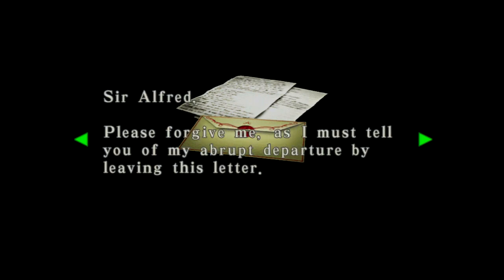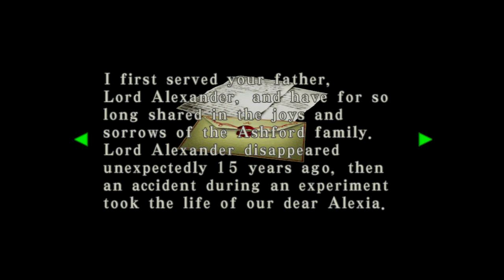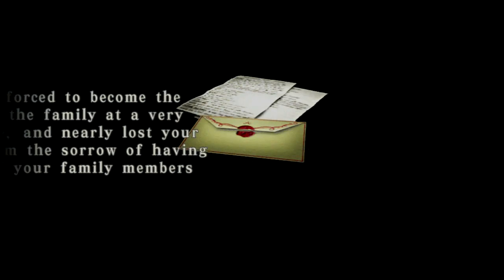Butler's letter. Alrighty then. We're back on track now. Sir Alfred, please forgive me, as I must tell you of my abrupt departure by leaving this letter. I first served your father, Lord Alexander, and you have for so long shared in the joys and sorrows of the Ashford family. Lord Alexander disappeared unexpectedly 15 years ago. Then an accident during an experiment took the life of our dear Alexia. You were forced to become the master of the family at a very young age.